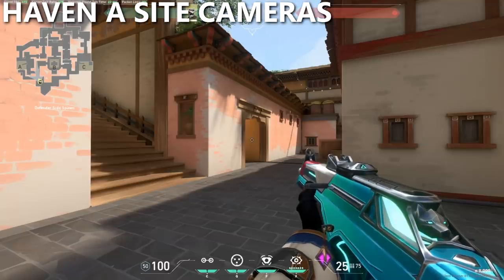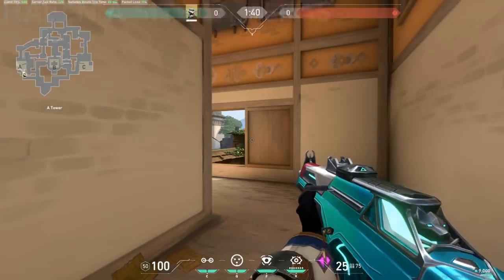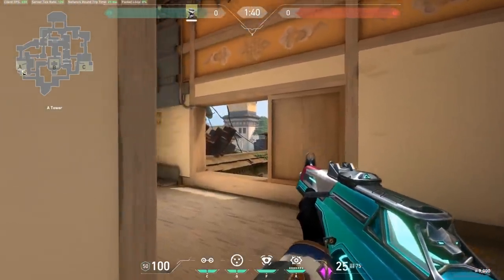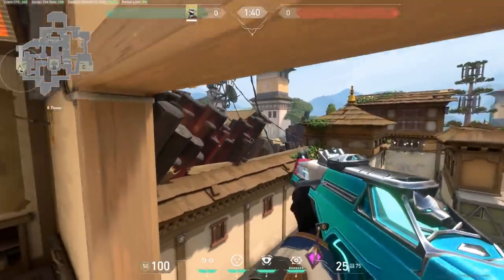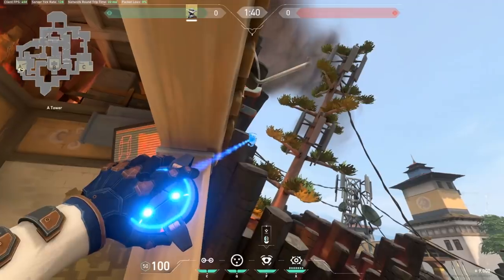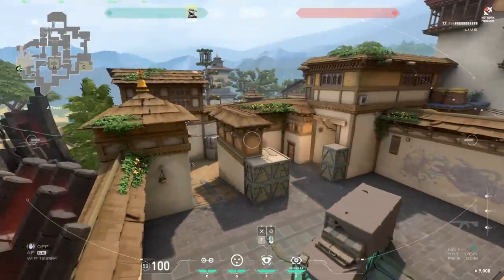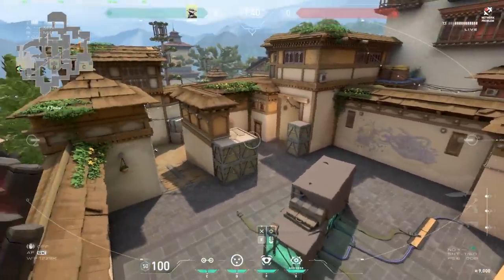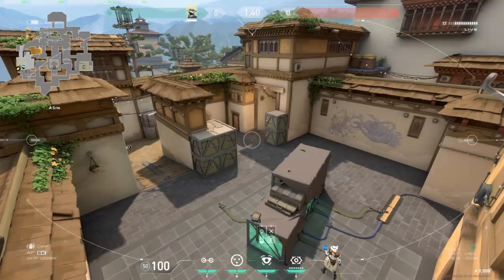Finally, the last setup is for Haven. Starting with camera spots — the first one is what I always default to. Jump into this window and place your camera along this black pillar, and you get a pretty great view of site and long A. I've personally found this camera almost never gets shot out, so it's the one I like to use the most.